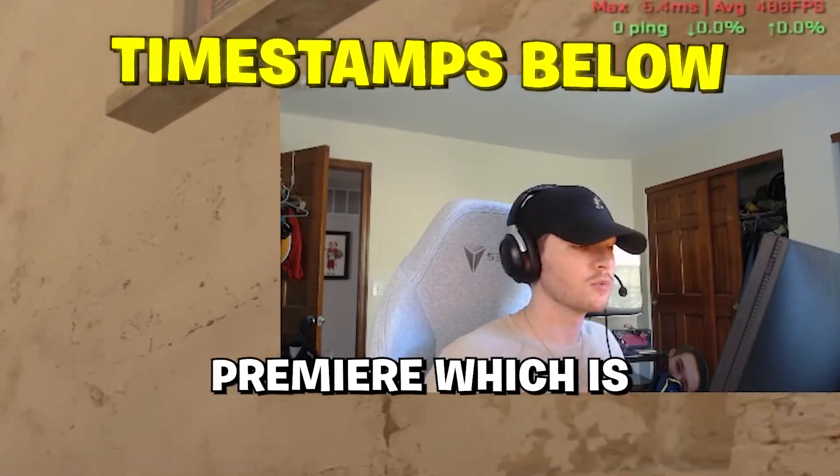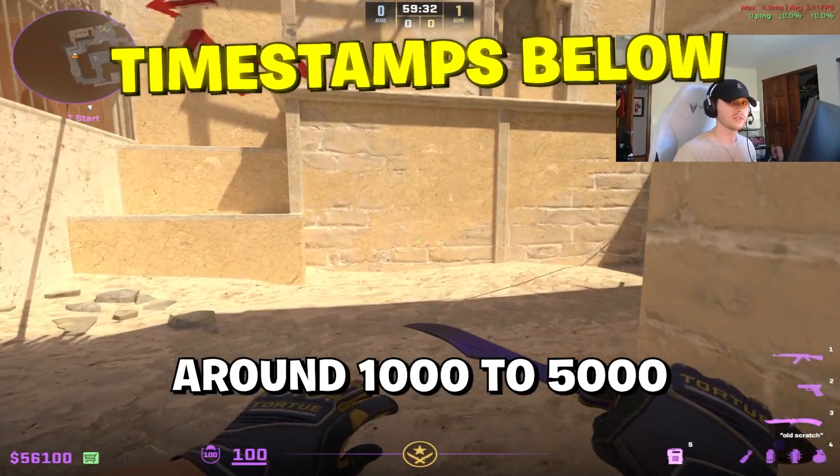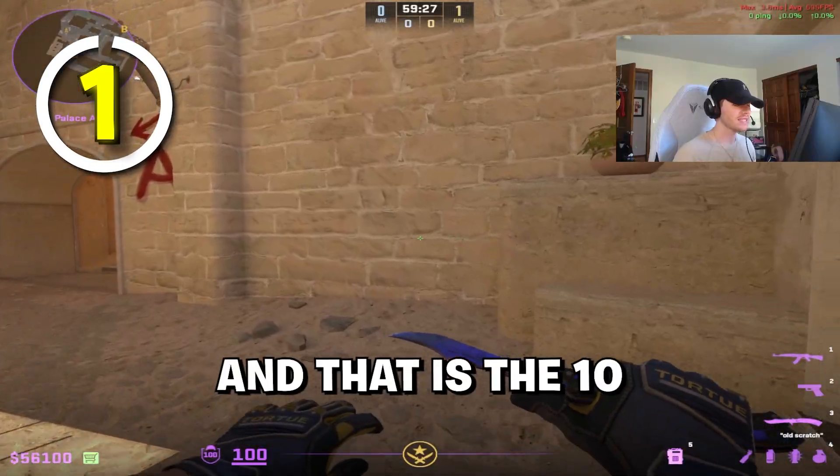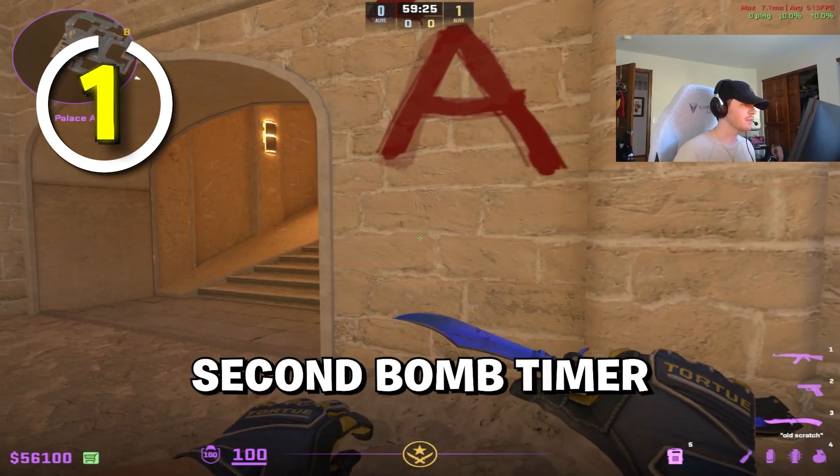If you're stuck in the lowest ELO of Premier, which is around 1,000 to 5,000 Premier rating, I'm going to give you guys the best tip that will help you improve, and that is the 10-second bomb timer.